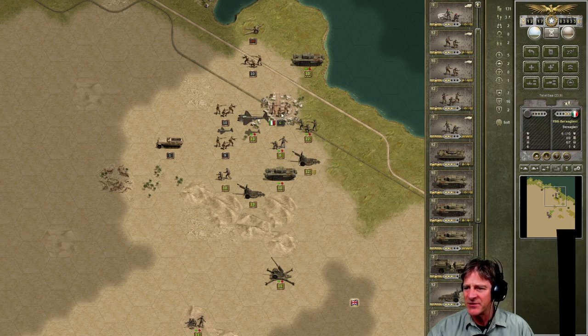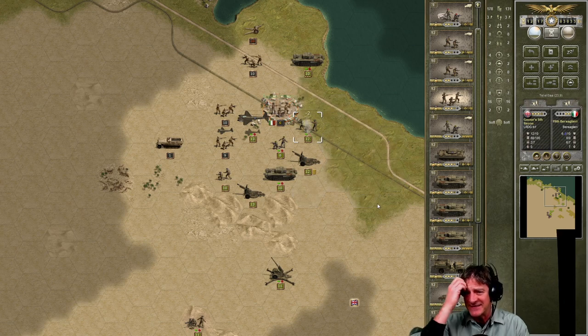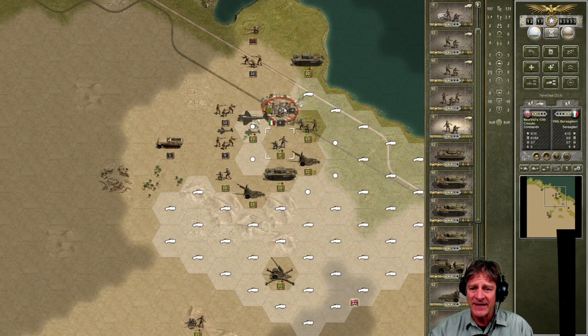Let's move our other artillery, the 15th, up here and start pounding that city — it reduces their entrenchment down to seven and turns them yellow. The question is whether we want to risk Goose's ninth recon in an attack — it says six to one but their entrenchment is seven. In my ear I'm trying to figure out what to do. Goose — if you haven't seen his channel you should check it out, he's a master at the game and has been posting tips in the comments. I think Goose is telling me don't attack because they could have a rugged defense. But I believe in Goose's recon here and I think they can push them out.